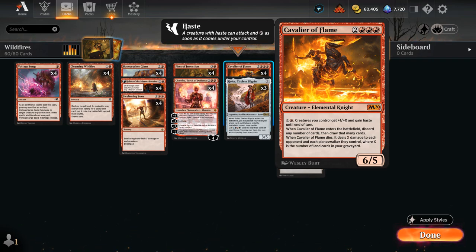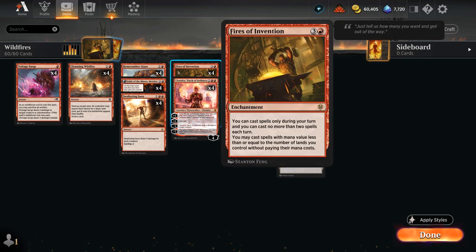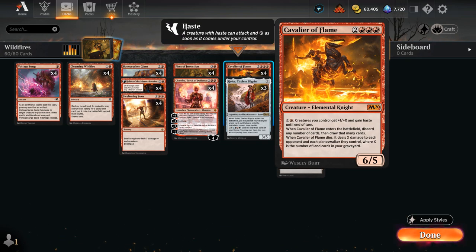Cavalier is a 6/5, and when it enters the battlefield we can discard any number of cards and then draw that many — also useful to get rid of excess copies of Fires, which we typically don't need. For one red, creatures we control get +1/+0 and gain haste until end of turn. So if turn four we play Fires, then on turn five we can play Cavalier for free alongside maybe another Cavalier, and still have five mana available to activate Cavalier twice, give all our creatures haste repeatedly and potentially hit the opponent for a ton of damage. When Cavalier dies it also deals damage equal to the number of lands in our graveyard, and we're often discarding lands in the late game, so that can add up.